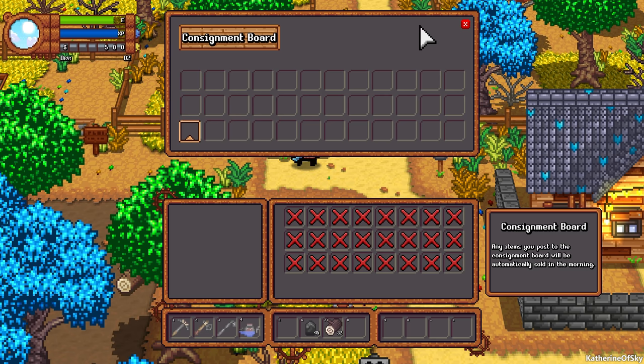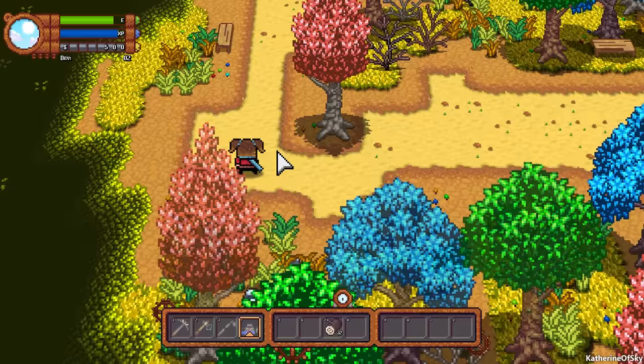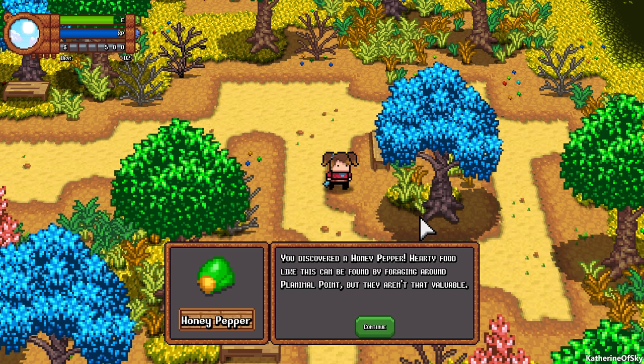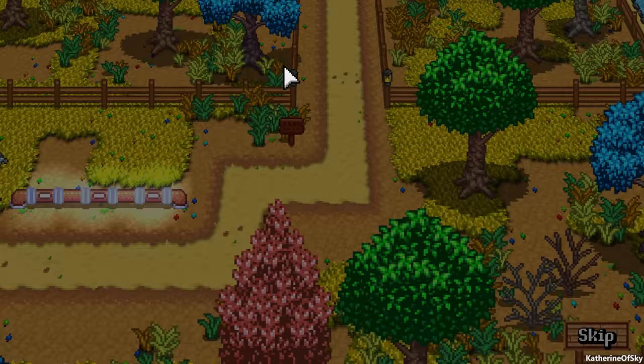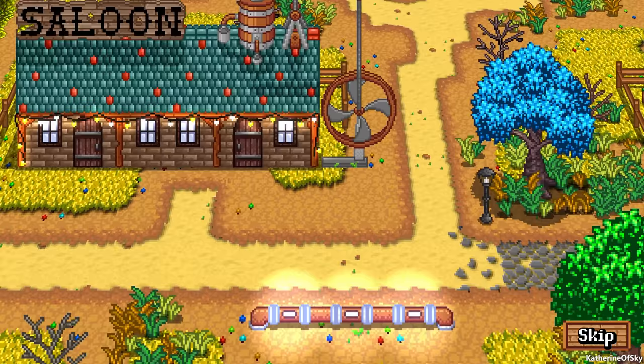This is our selling box called a consignment board — you can put anything in there to get money. I'm going to put in the rocks I've gathered so far. The wood we're going to need later to make stuff as we level up. We're in a kind of interim section of the world. Oh — you discovered a honey pepper! Hearty food like this can be found by foraging around Planimal Point. You can gather fruits and things unique to different seasons, and they can also be eaten — they give you a little stamina boost.